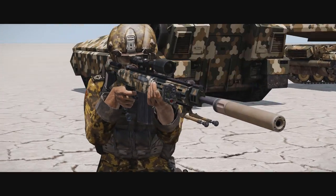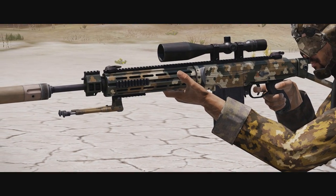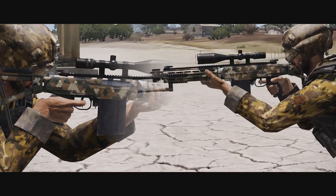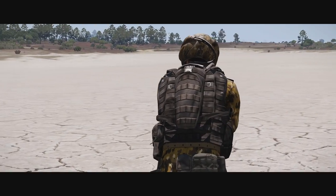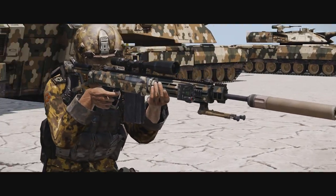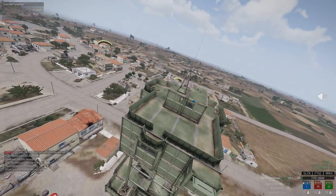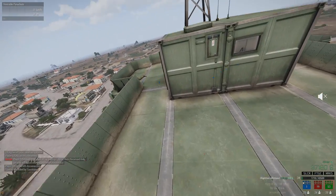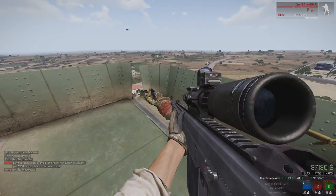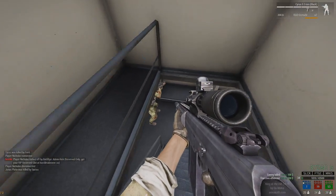Welcome back to a new video. Today we're going to talk about the Cyrus 9.3x64 DMR featured in the Marksman DLC pack. Before we get into the actual details about PvP gameplay, here's some basic information. It is chambered in the 9.3x64 Brenneka cartridge used by the Russian SVDK anti-material rifle, which caliber-wise makes the Cyrus pretty unique compared to the rest of the DMRs in the Arma 3 official arsenal.